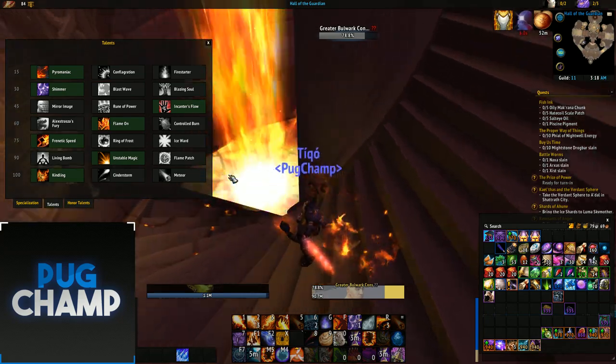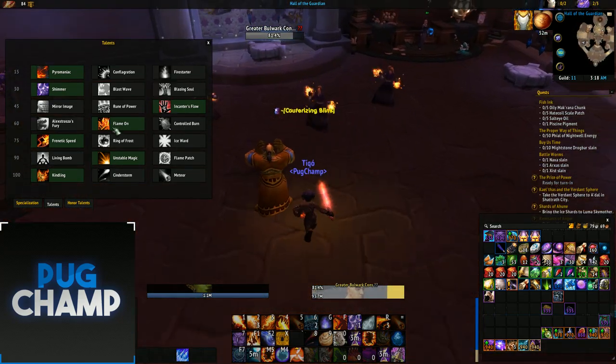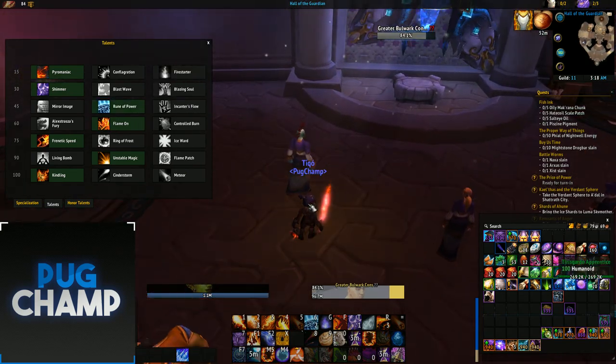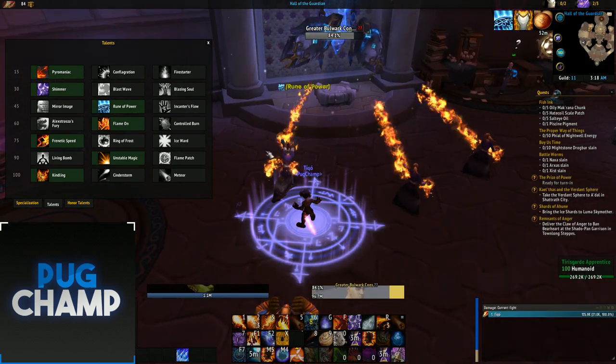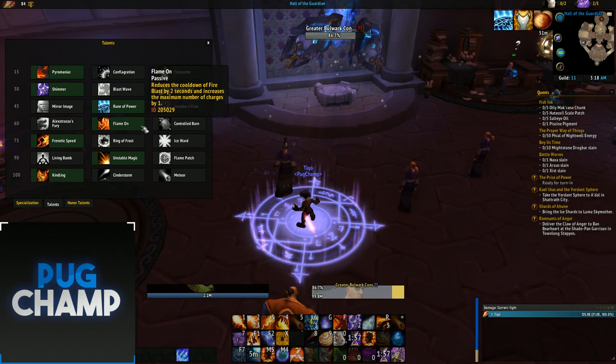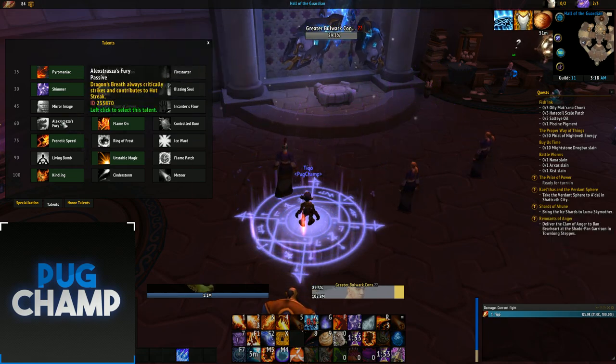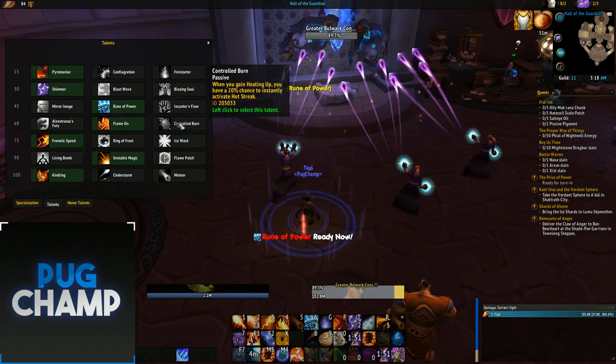I use Shimmer all the time for AOE due to the fact that I can use Flamestrikes and Blink at the same time, which is really good. Next you want to take Rune of Power - you can put that down and just sit in it doing huge damage with your Flamestrikes. Take Flame On again because those Fire Blasts are just way better than Alexstrasza's Fury and Controlled Burn.